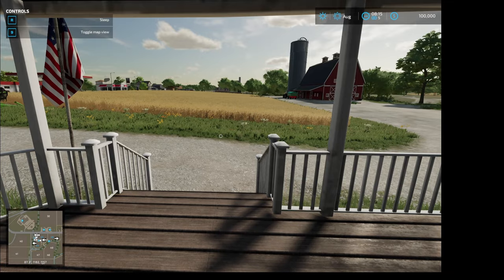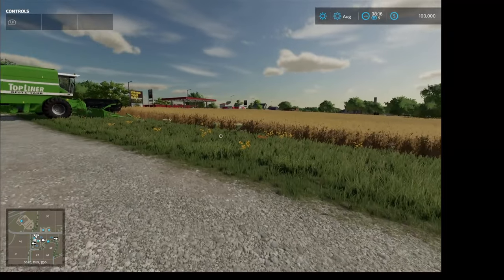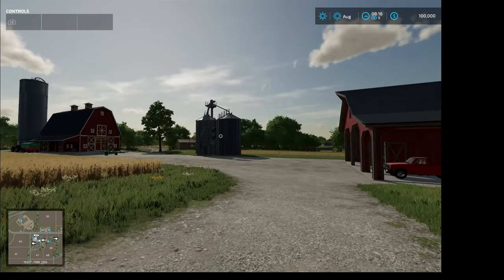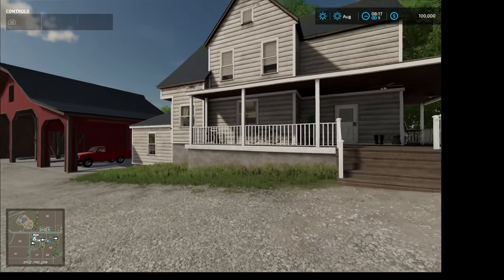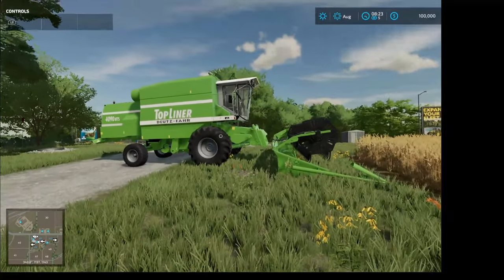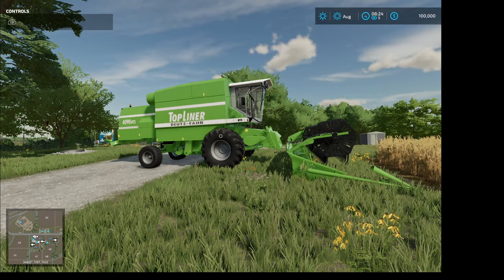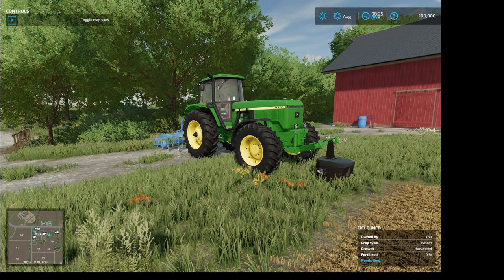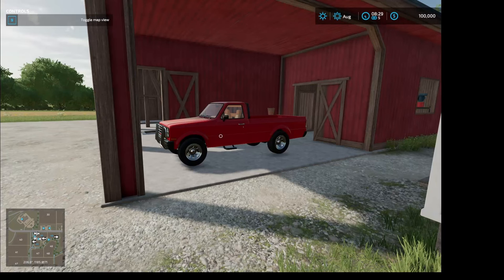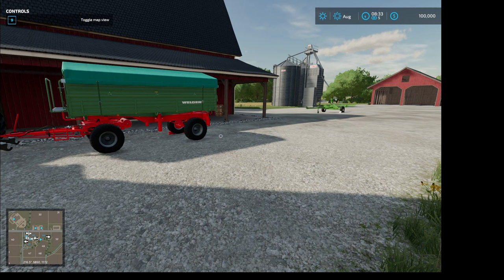Let's step off the porch and take a look around. This is our farm. We have a field in front of us that looks like it's ready for harvest. We have a barn with a little silo, a silo complex, a workshop, a garage, and our farmhouse. We also have some equipment — the big green machine is a combine harvester, or combine for short. We also have two John Deere tractors, a Massey Ferguson tractor, a pickup truck, a trailer, and a header trailer for our combine.